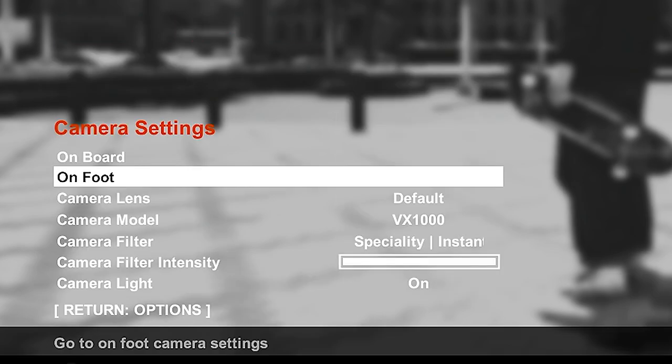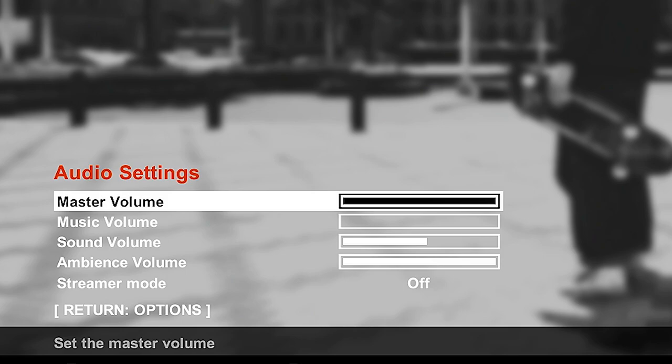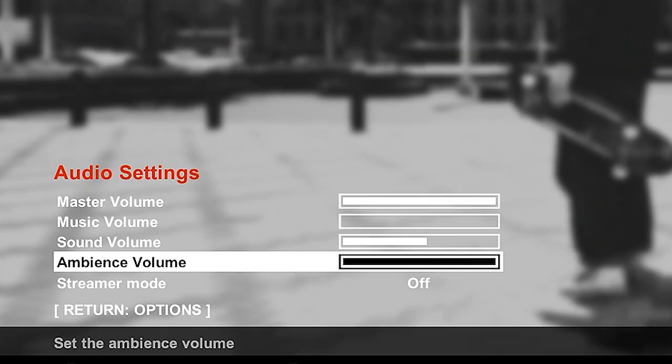On to my on-foot camera settings: camera mode is manual and invert X and Y are both off. I'll go through my audio and display settings too since I always get a few questions about them. Audio settings: master volume is up, music volume is all the way down for making YouTube videos and because I'm sick of hearing the same songs over and over. If you put ambience volume all the way up and sound volume a little bit lower, you can still hear your board and character clearly.